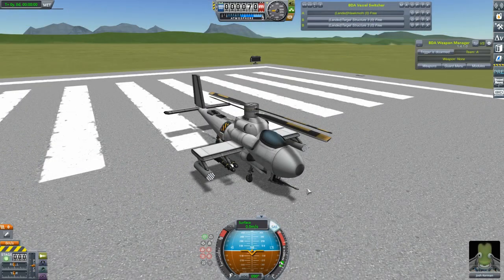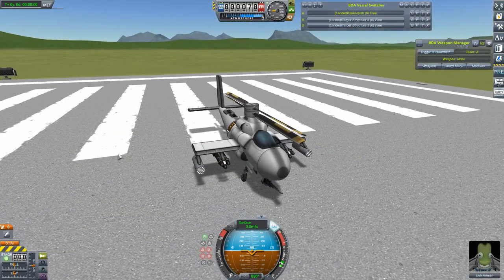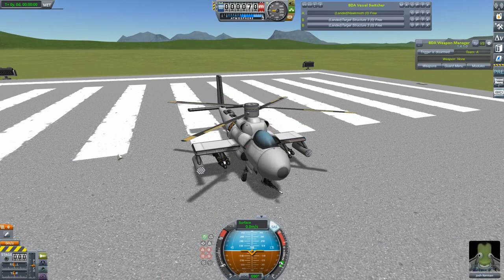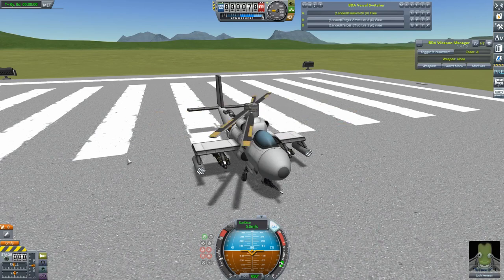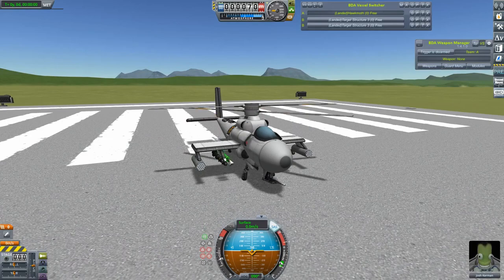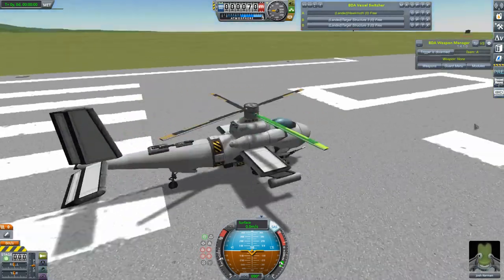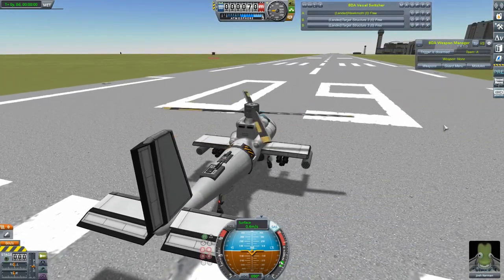In the end I ditched the tail rotor and went for counter-rotating blades, which works quite a lot better. Stability Assist doesn't have quite so much of a problem, but it's not ideal. I've called this the Hawk Moth. I did want to name it after that giant white fluffy species of moth, but I found out that's called a Poodle Moth. Anyway, let's get this going and see how it flies. It's armed with a couple of Hydra Rocket Pods, six Hellfire missiles and a 30mm turret, and I've set up a target over here to take it up for a little test.